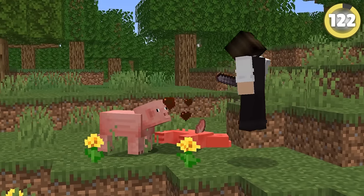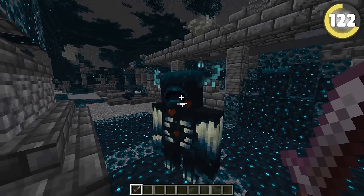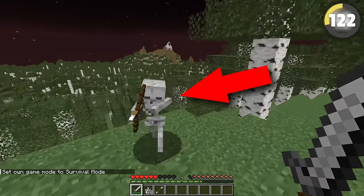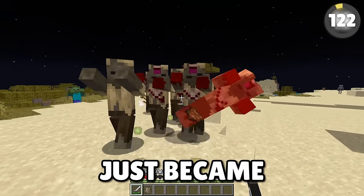Mobs in Minecraft just seem to plop over as they die, and this is awfully boring. Something like Torturable Health Bars is far better — the warden loses an ear, the enderman starts looking like he went through war, and jaws fall off for skeletons. Fleshier mobs like the zombie and husk lose parts of their head. Wait, this game just became PG-18?